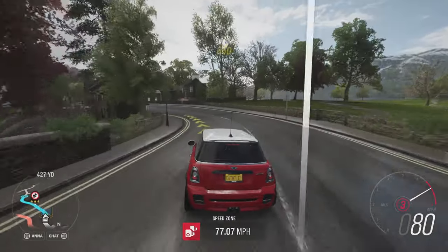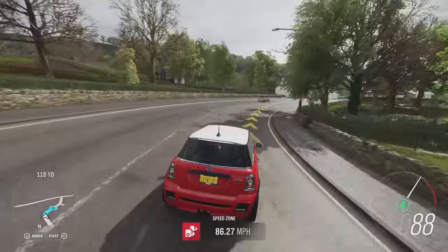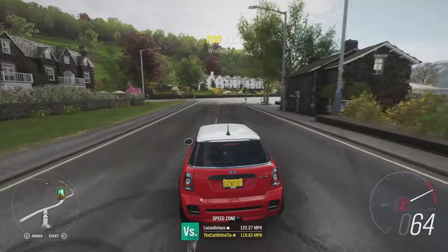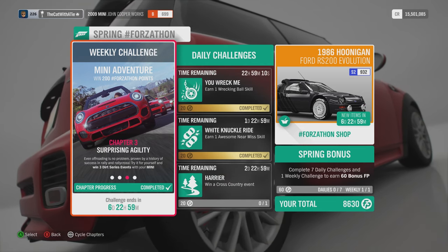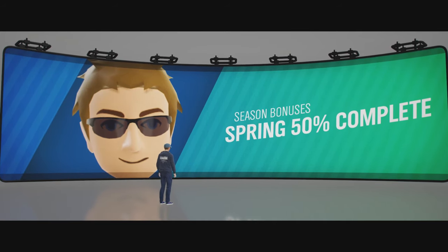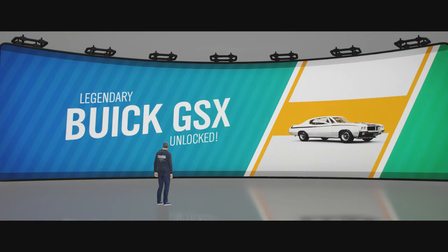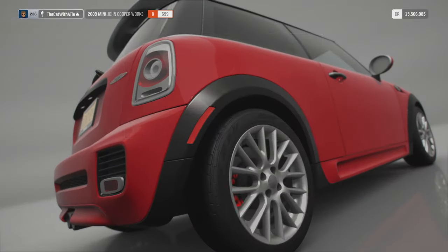You have arrived at your destination. What does the survey say? There we go — Mini Adventure completed! Nine stars, win 3 dirt race series, win 2 road series, and own and drive a Mini. And now we unlock the Buick. Series 50 completed, done. Reward: 5000 credits and the Buick GSX.